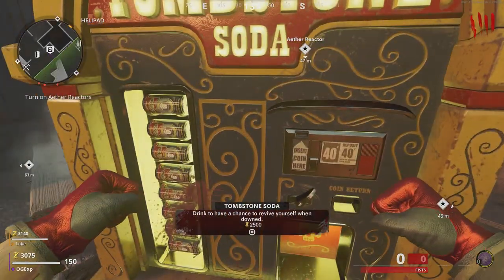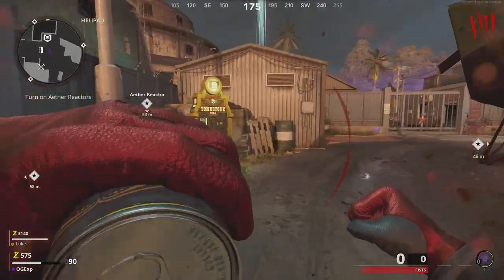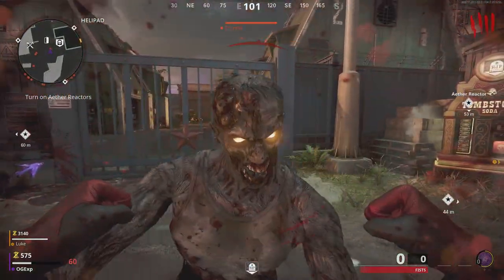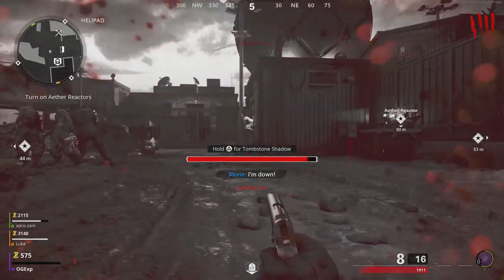All you need to do is purchase the tombstone perk. Once you have that tombstone perk, from here all you need to do is get downed, and once you are downed on the floor,